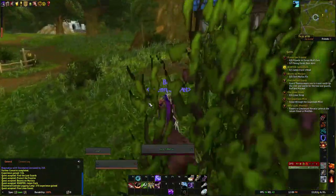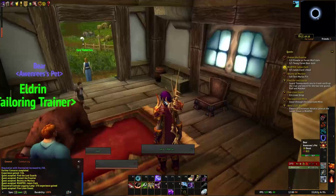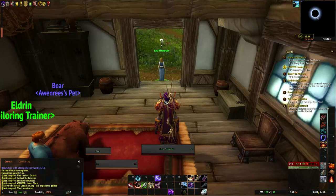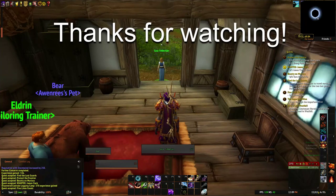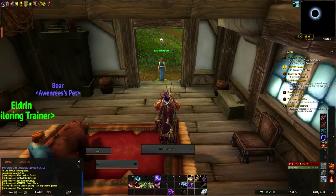We're going to stop here and end this episode. In the next one we're going to get the Eastvale Logging Camp quests all done, we're going to get our wolf pet, and go explore the Jasper Lode Mine — because that'll be fun. There's a lot to do and we have a long way to go. Thank you for watching — please hit the like and subscribe down below, and don't forget to check out my podcast and all the true crime things I do. I've got my fingers in a lot of different projects. Hopefully I will talk to you soon — thanks for watching and take care.